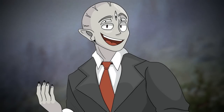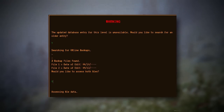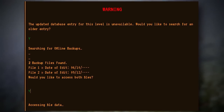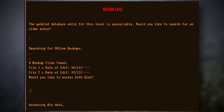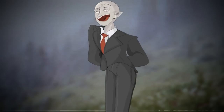The level entry for Level 16 starts with a warning screen that reads: 'The updated database entry for this level is unavailable. Would you like to search for an older entry?' It then searches for offline backups and finds two files. File 1 is dated 6-10 and File 2 is dated 9-12, but neither shows what year they were dated, so we'll start with the first file.